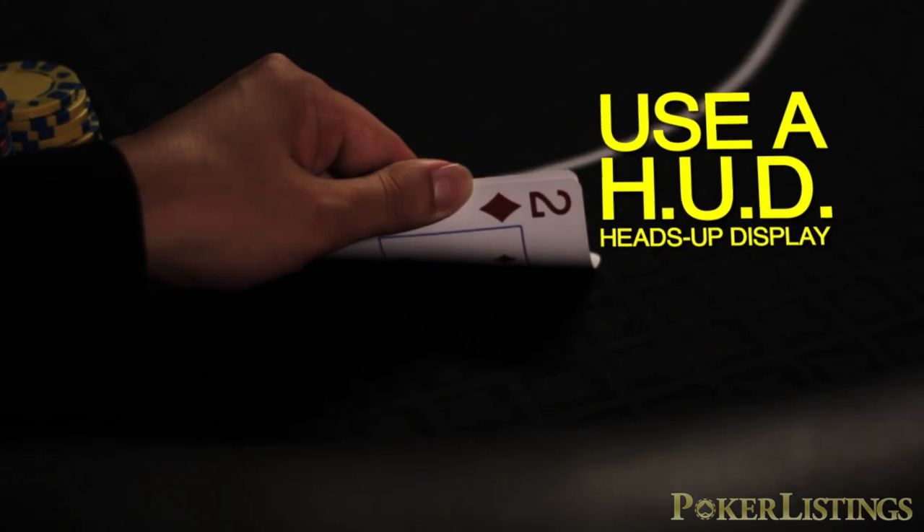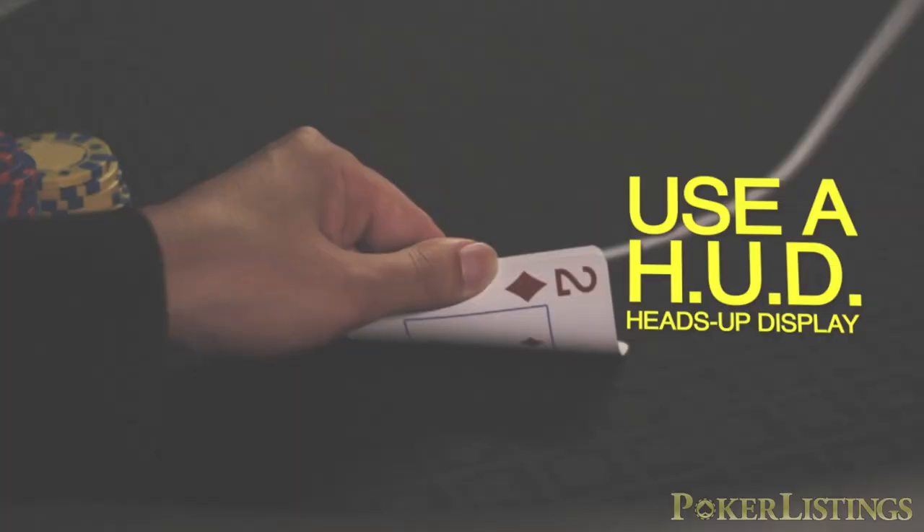Number two: use a HUD. It's really important to have a HUD while multi-tabling because you want to be able to make decisions really quickly. You're going to want to know who the tight players are and who the loose players are. If you're not paying attention, you're not going to know this. Using a HUD will tell you that really quickly, and you'll be able to focus on the action at hand rather than also thinking about how loose a player is.